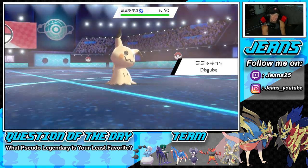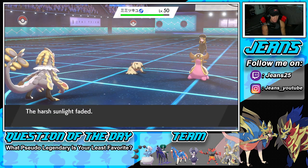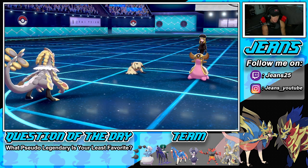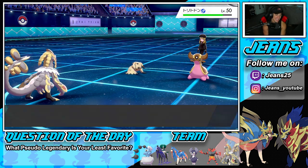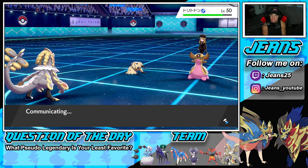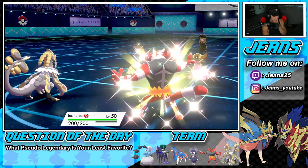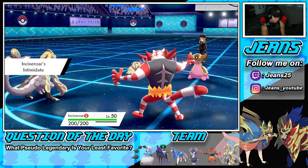We bring out Incineroar - we can obviously fake out, but I'm not going to. We're going for that Max Flare. Mimikyu is scaring me, and of course the sunlight just faded right when I needed it. That Yawn was legit MVP - if not for that, we were sitting in such a good spot. We had Kommo-o Dynamaxed sitting real pretty. But that Yawn set things up for him perfectly because he was able to Trick with Mimikyu and pose a big threat to us.